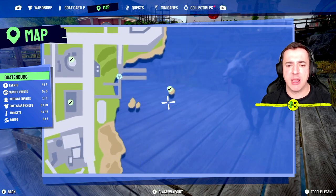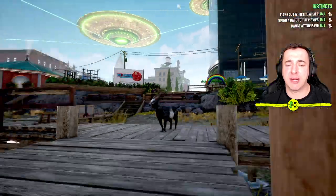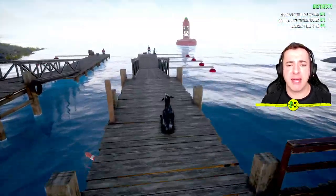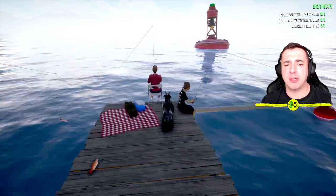I'll just remove that waypoint so it's out of the way. We're going to jump out to here where you can get the quest 'Belly of the Beast'. You can also do that one here — you'll find that one on my channel. But for 'Make Out with the Whale', you also need to get inside the whale. And to do this, Pilgore needs to swim, my friends.